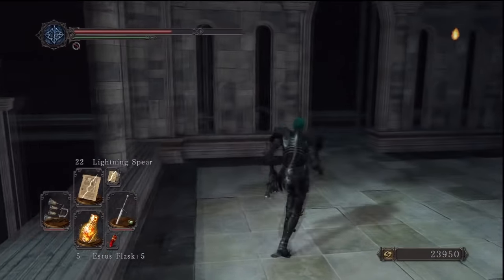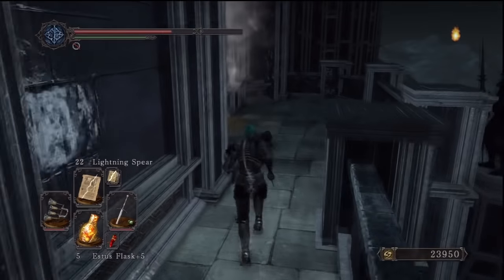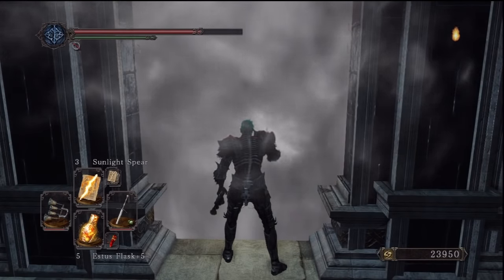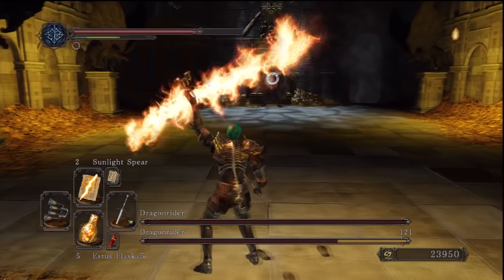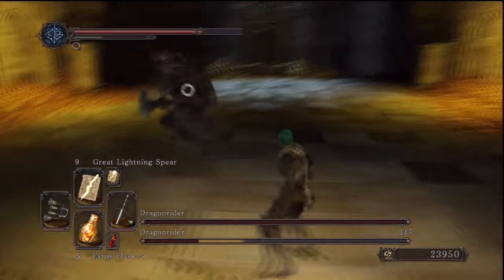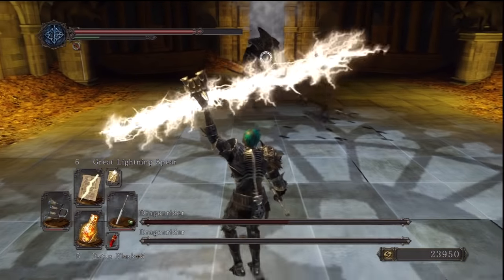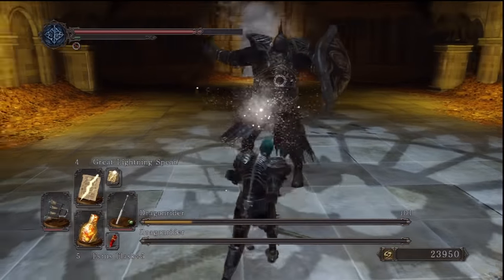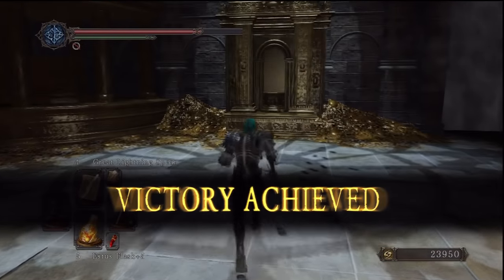Continue the only way we can — talk to the queen. She won't really say much; she'll just say go and get to the king or whatever. Continue through the only path you can until we get to the fog gate — there's going to be a boss battle. Basically, it's just going to be two Dragon Riders. It's exactly the same boss as in Heide's Tower of Flame. There's going to be one with a bow and arrow at the start, but he'll soon come down, especially once you do a lot of damage to the other guy. Both of these should be really easy — just look how much damage they take from my Great Lightning Spear, and that's not even the Sunlight Spear.